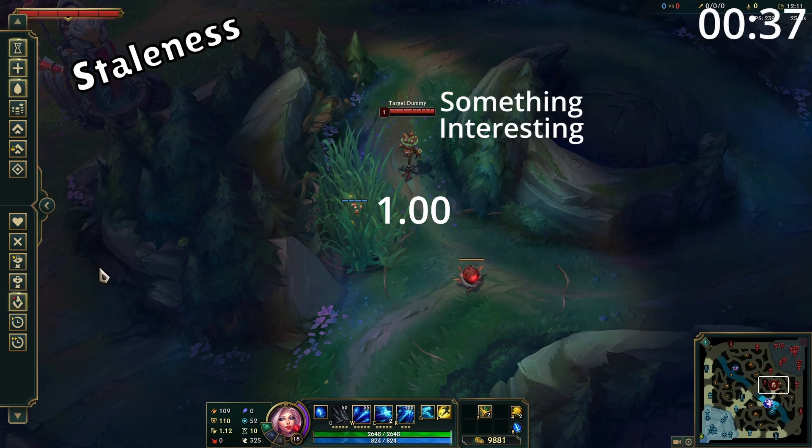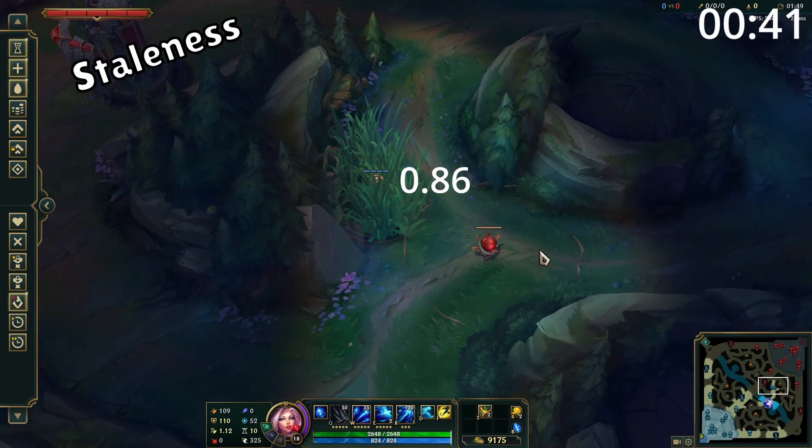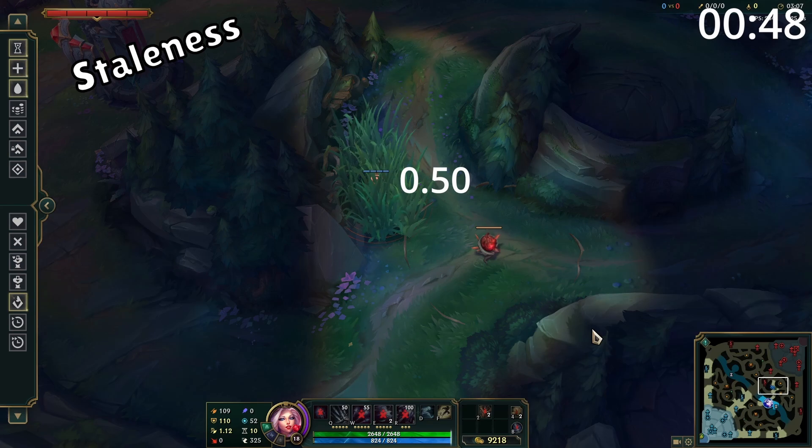Beginning with Staleness. A stale ward is one which doesn't see anything interesting. These interesting things can be enemy champions, enemy wards, or objectives. A stale ward will reduce in value over time from its 1 point per minute score down to half a point per minute score, and it will reach this bottom modifier after 2 minutes of no action. So ultimately, if your ward's in a good place but it doesn't see anything, you're going to get half a point per minute.